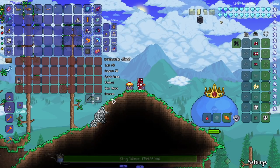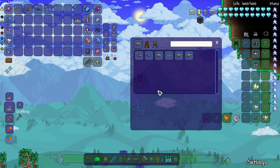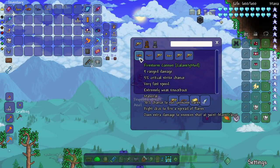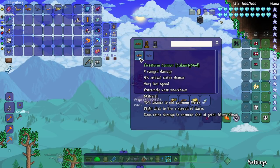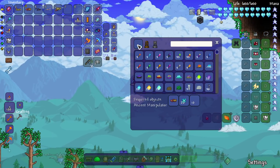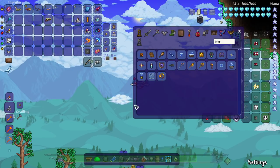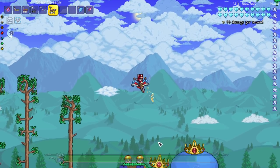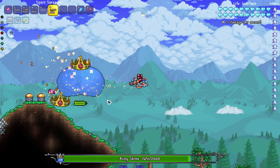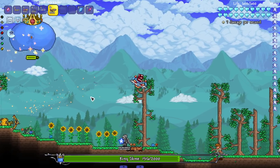Now let's go to the Calamity flare guns — Calamity has a good bit of flare guns to mess with. Pulling up the recipes — oh there's another one I missed: the Spark Spreader. And then there's the Firestorm Cannon, which upgrades into the Spectral Storm Cannon, which upgrades into the Elemental Blaster. Let me grab the Spark Spreader — I knew I was missing one. The Spark Spreader seems like it's more of a flamethrower than a flare gun.